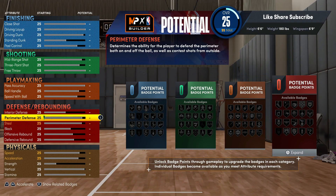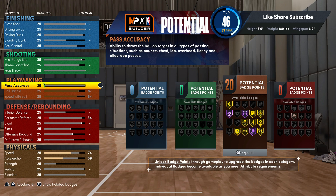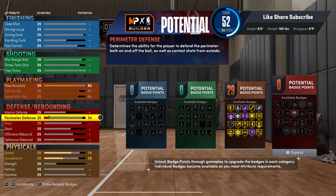We're gonna hit the playmaking first. Max out the speed with ball, and your ball handle you want to max that out too. With this six-nine wingspan you're still keeping the gold unpluckable — that is a very important badge. Being six-six, not a lot of six-six builds got the gold unpluckable, but as a playmaker and point guard you definitely want to have that on gold. You're getting 29 playmaking badges, you could really do a lot with that.